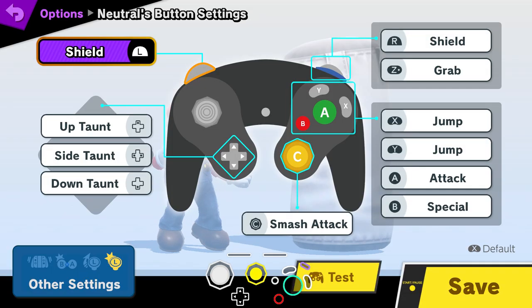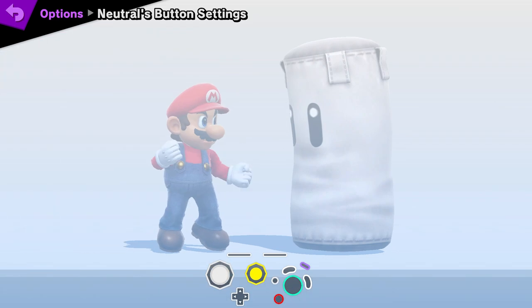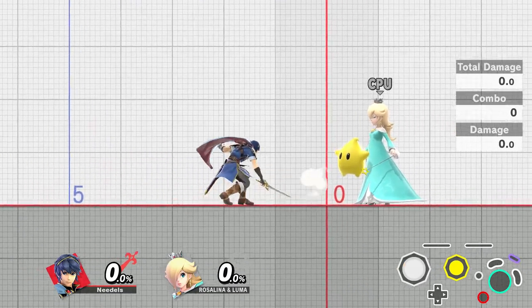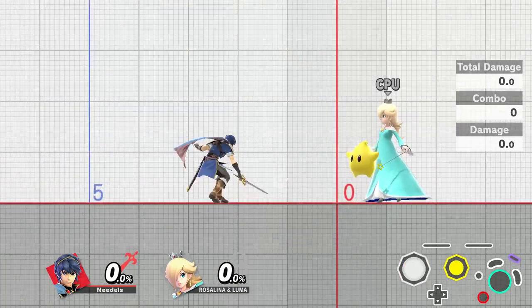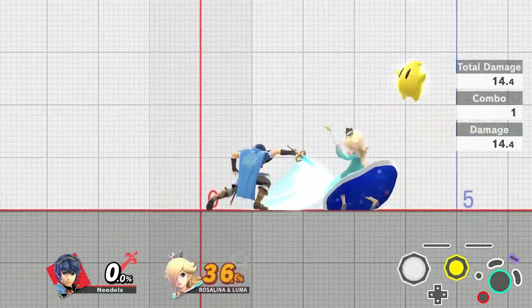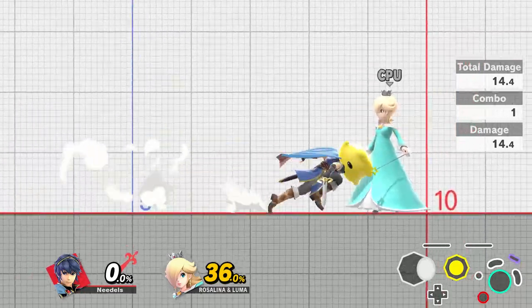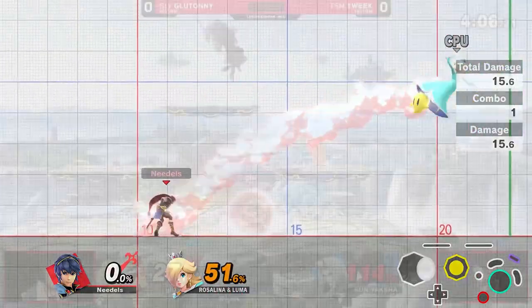I would actually recommend changing your c-stick to tilt attack to avoid using too many smash attacks. It allows you to do pivot tilts such as pivoting backwards and using your tilt, or pivoting forward and doing a pivot cancel tilt. This can help you create better spacing in neutral, and especially if you play a sword character this would help you immensely.